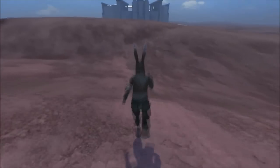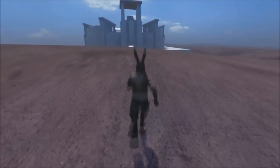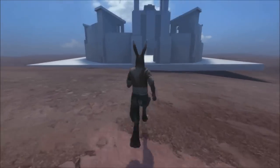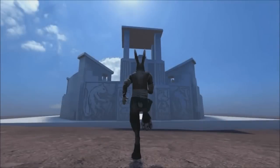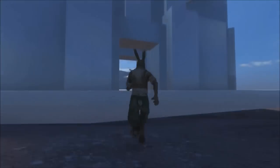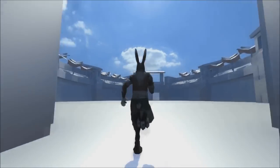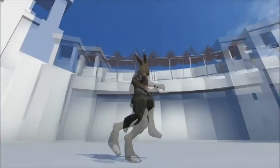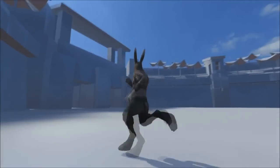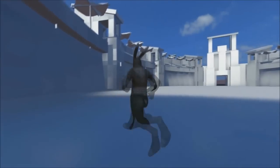We have a rabbit running around at high speed. I believe this is a trailer for the game — they're quick runners. Overgrowth, which is in development, and you get to play, obviously, a furry kind of... What is this? It's like a temple. The rabbit is amazing, isn't he? Look at it — he can run very quickly. Look at those legs.